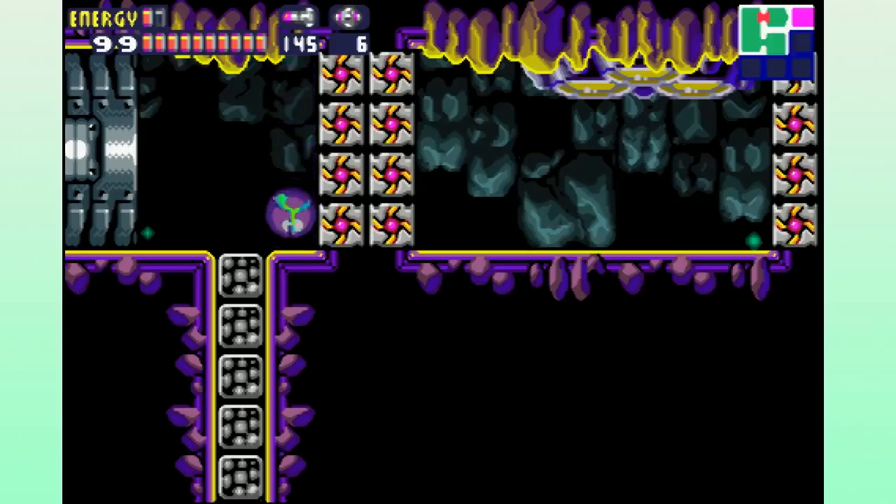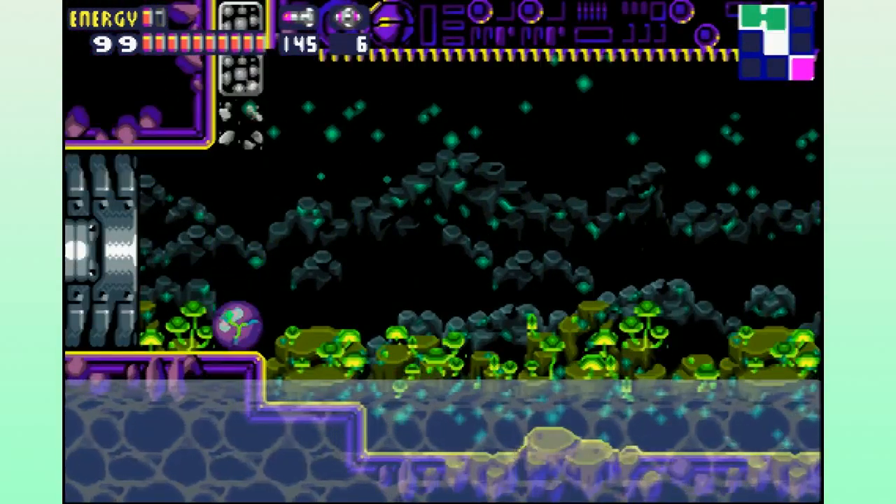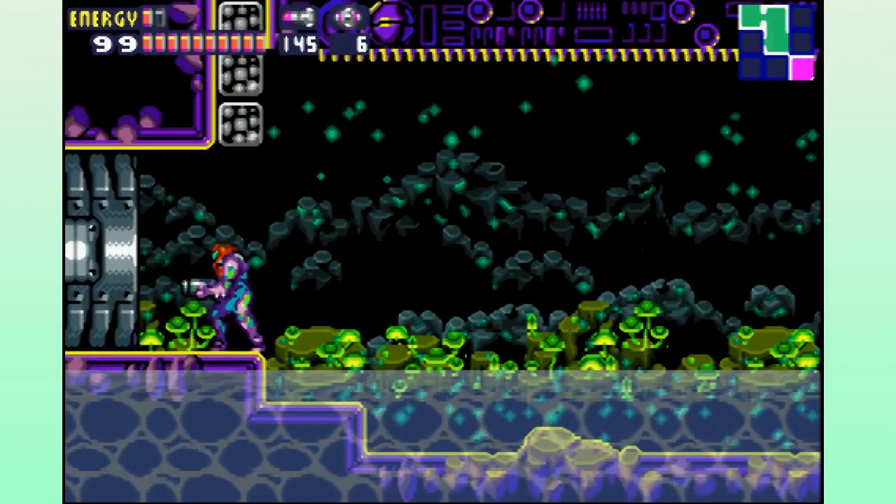There are so many screw attack blocks — you're supposed to come here late game anyway. Drop down. Yeah, I remember Nickelodeon Gack. I remember when I was really little... this is the boss room — this is where the boss is. Go to your left real fast.